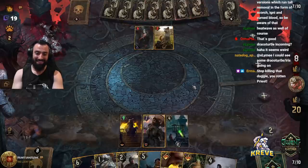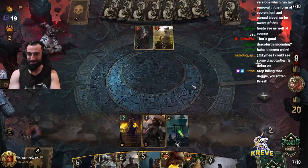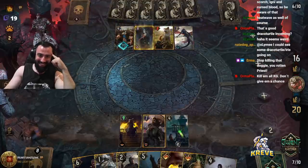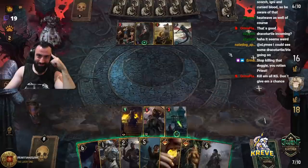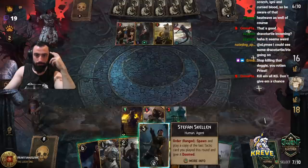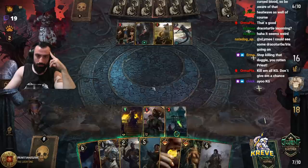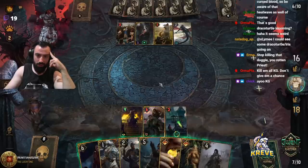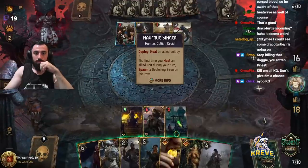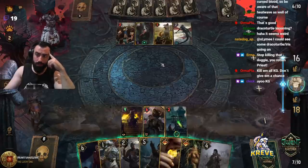I still got Defender in hand. I could even play Stefan early. Flight Maker still points either way. Stop killing that doggy, you rotten priest! We could pull it and use a Defender for ourselves. I could damage that and seize it — there are a lot of different things we could do here. Kill them all.